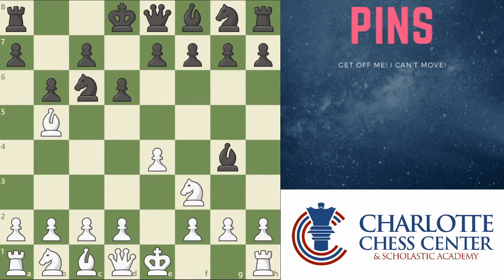How would this be changed if instead of having the king behind the knight, we had a queen behind the knight? Well, the difference here is that the knight is allowed to move. You can move the knight, it's just not a very good idea because you lose your queen. These are the two types of pins. We call one an absolute pin and the other a relative pin. Basically, an absolute pin is one involving the king where the piece simply can't move — it's against the rules to move — while a relative pin is just one where it's a bad idea to move, but you're still allowed to if you want to for some reason.